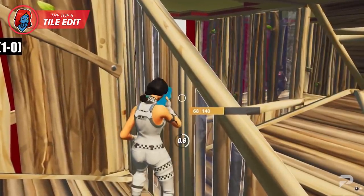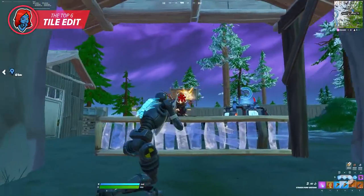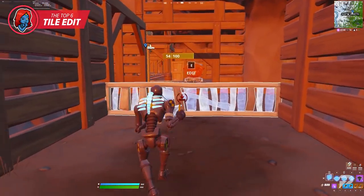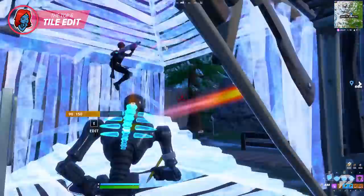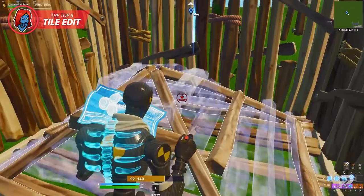The top six tile edit functions similarly to the top three tile edit but can be much more effective against advanced players who would normally spray out your wall and reclaim it. This is because only around 10% of the wall is visible to the enemy, and if they're playing with a cone at their feet, it's nearly impossible for them to have an angle to spray and replace the wall.